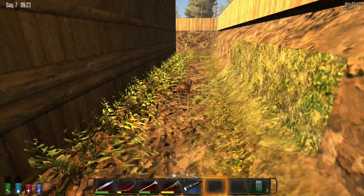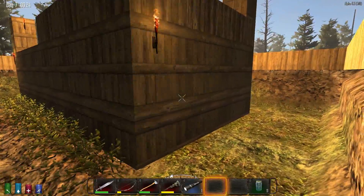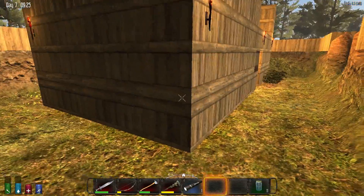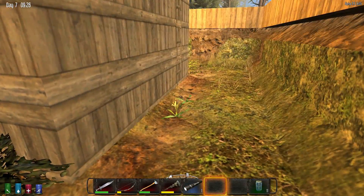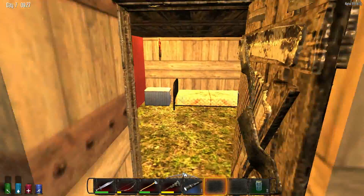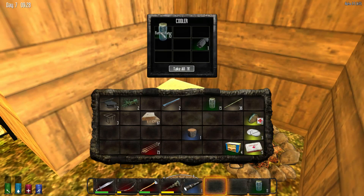We have some crops growing here and a wall with some wood on top keeping all the bad zombies away. We have a few more crops going, and along the side I think that's some corn. Coming into the base — pretty simple really — we've got a campfire there and a bunch of boiled water there to cook with.